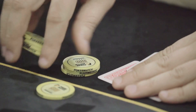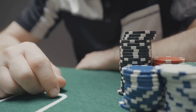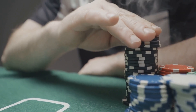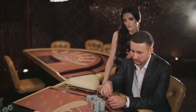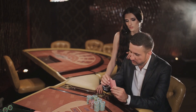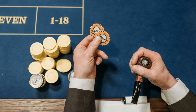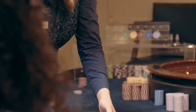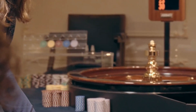You start by betting one unit and if you lose, you move one step up the sequence. If you win, you move two steps back down. The idea is that even if you lose more rounds than you win, as long as you win occasionally, you can still come out ahead. But be warned — the Fibonacci system, like other progressive systems, can lead to big losses if you hit a losing streak.